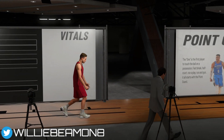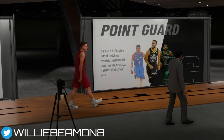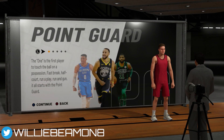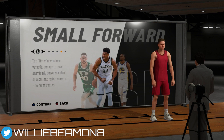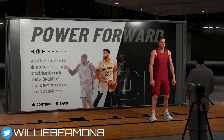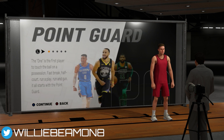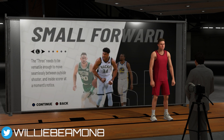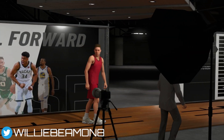The next screen is your position choice. You have five positions to choose from: point guard, shooting guard, small forward, power forward, or center. This is the start of your creation — what position do you want to play in your MyCareer, in the park, or in the rec center? All of them are good choices and have certain attributes and badges that pertain to them. I'm going to pick small forward.